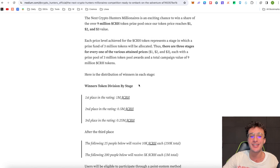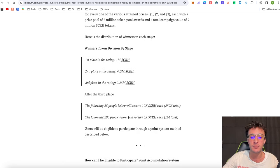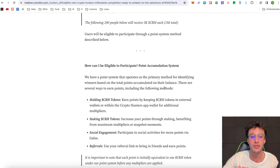Here is the distribution of winners in each stage. Each price level achieved for the CRH token represents a stage in which a prize fund of 3 million tokens will be allocated — three stages for prices of $1, $2, and $3. First place in the rating will be 1 million CRH tokens, second place will be half a million CRH tokens, third place gets a quarter of a million, the following 25 will get 10,000 tokens each, and the following 200 people will get 5,000 each.